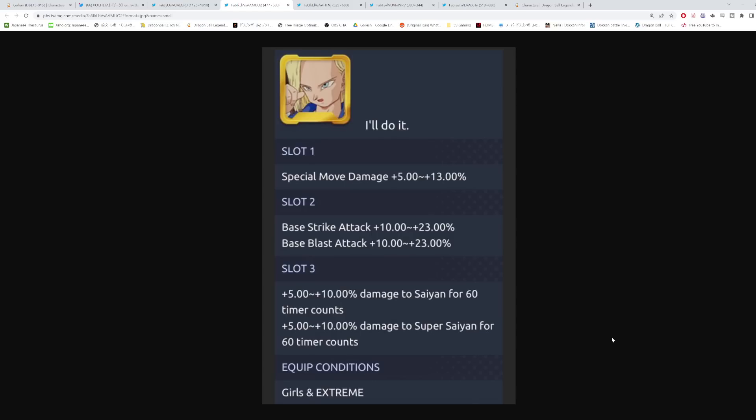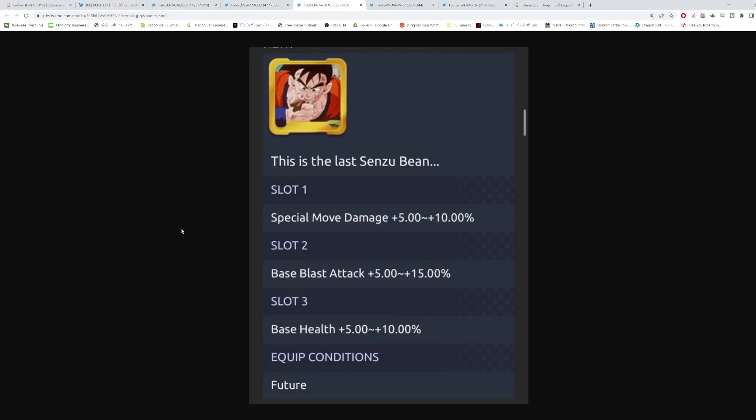There's also a future tag equipment applicable to a wide variety of characters — basically half the game at this point since they keep buffing that tag. Slot one is special move damage up to 10%, slot two is base blast up to 15% and base health up to 10%. It's not top tier but it's a solid mid-level option. If you're someone who doesn't invest much into future equipment, picking this up and getting an S roll could help your future characters.